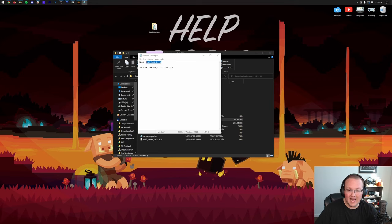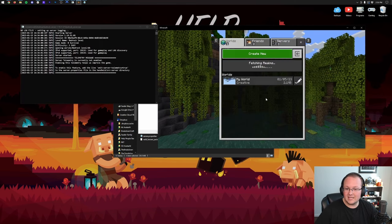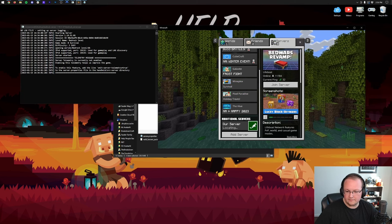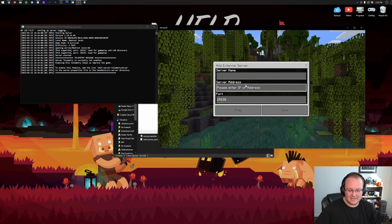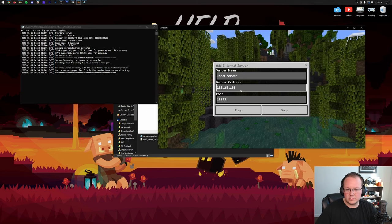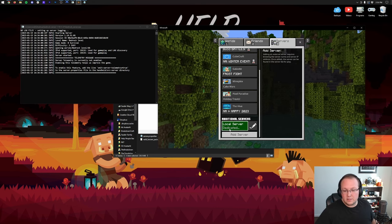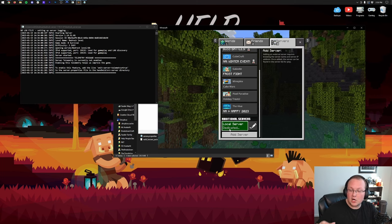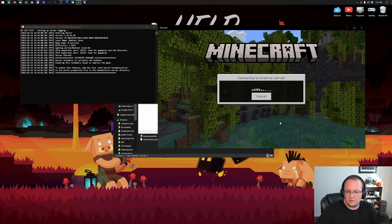Copy that IPv4 address. Come back to Minecraft, open the server, click Play, go to Servers, and scroll to the bottom. Click Add Server, name it 'Local Server', paste in the server address, and click Save. Note: you can only join this server using Minecraft Bedrock on the same computer you're creating the server on. You should always join using that IPv4 address to avoid issues.